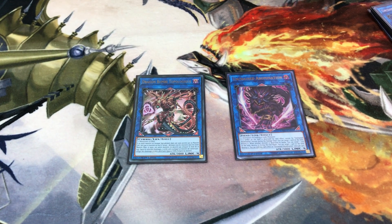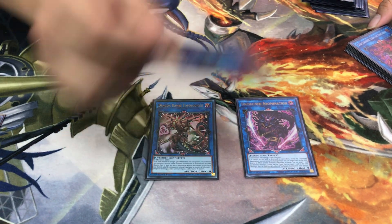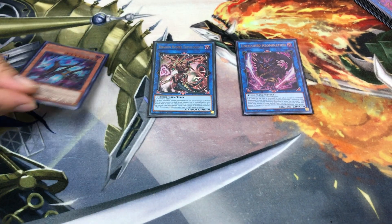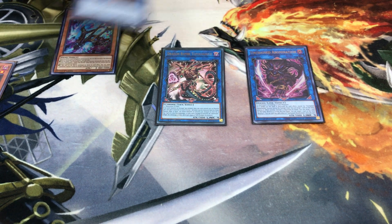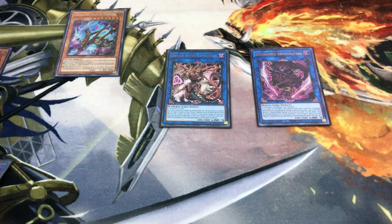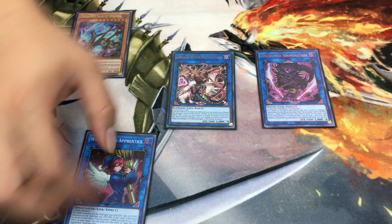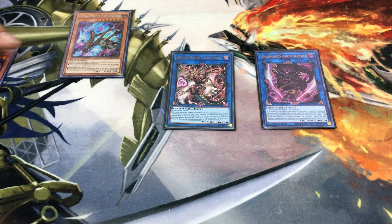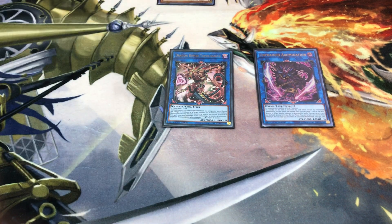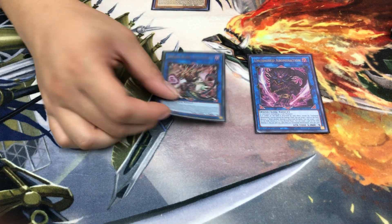Dark Spirit of Malice synergizes perfectly with Topologic — opponent does anything, pitch Malice to summon Disaster into the zone Topologic wants, triggering a board nuke. Since Topologic was made using the link 2, you can summon back the link 2 to a zone Topologic doesn't point to. Opponent makes another monster, link it away into a link 3 or Wee Witch, Topologic triggers a third time nuking the board, adds something from graveyard — this loops continuously because once Disaster hits the graveyard via disruption, Malice returns to hand.